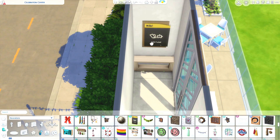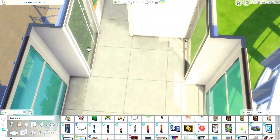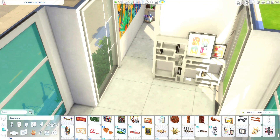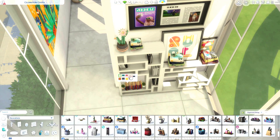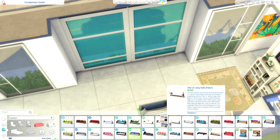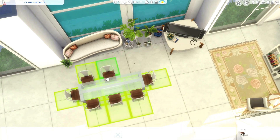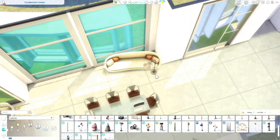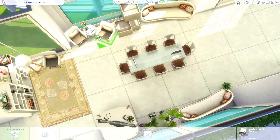Most of the balconies either have more plants and landscaping on them or they have game stuff — game tables or chess tables. The Sims at this lot did seem to go to the game tables, which I guess makes sense since it's programmed as a rec center. They did seem to go play on the puzzle tables or symbol table, whatever it's called. So those little areas did get some Sim traffic.